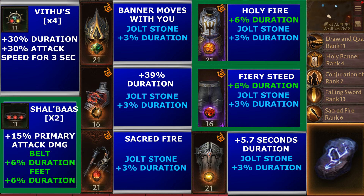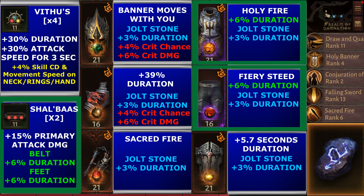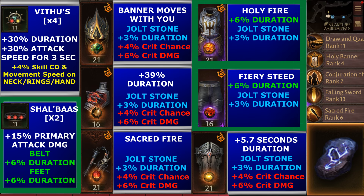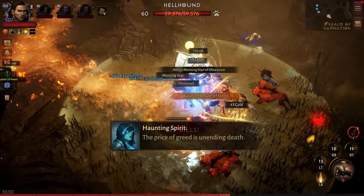Skill cooldowns and movement speed will also help you farm faster, and these attributes can be found on the neck, rings, and hand set items. Four percent is the maximum amount you can get for both of these attributes on those four set items. You can also get critical hit chance and damage on the head, shoulders, weapon, and shield. Four percent is max for crit chance, and six percent is max for crit damage.